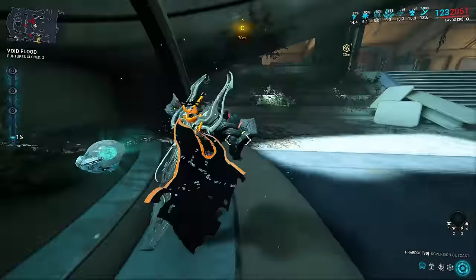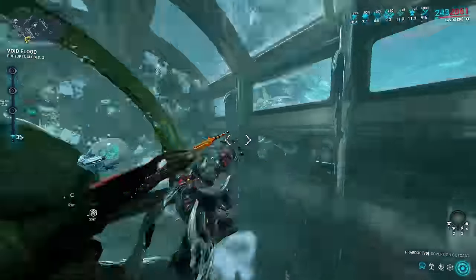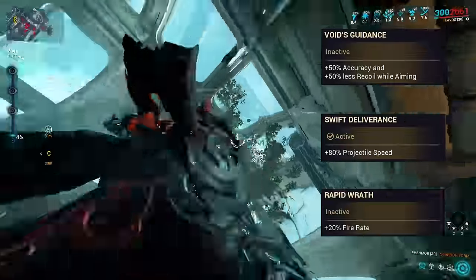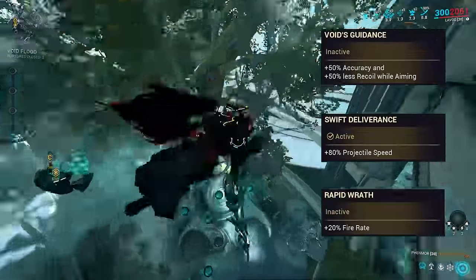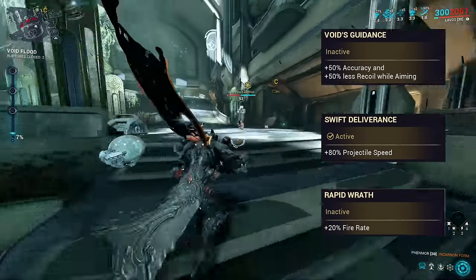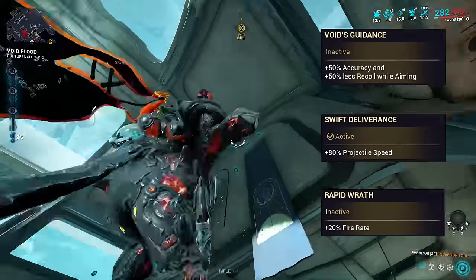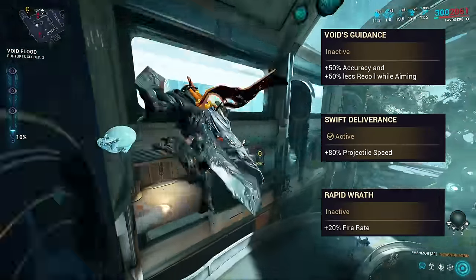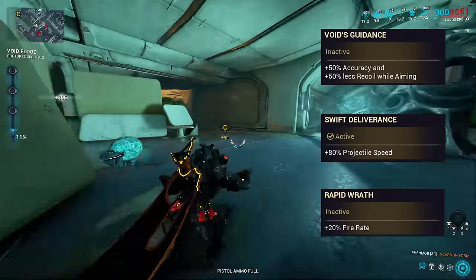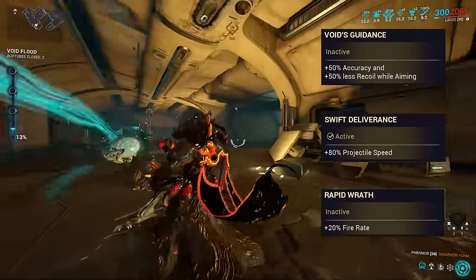The second and third evolutions offer mostly minor or quality of life buffs. Evolution 2 has you pick between an accuracy and recoil buff, a projectile speed buff, or a 20% fire rate buff. These all stack additively with mods, offering effectively diminishing returns if you auto-mod for that stat. In terms of raw DPS, the fire rate is king, although I prefer the projectile speed option to make it substantially easier to land your shots.